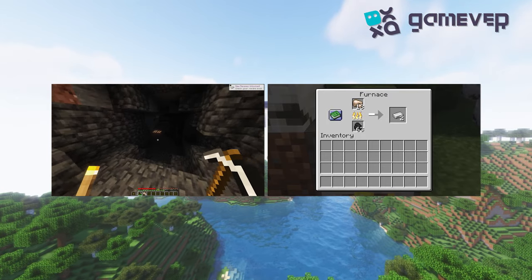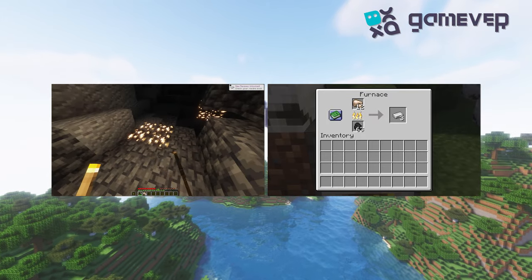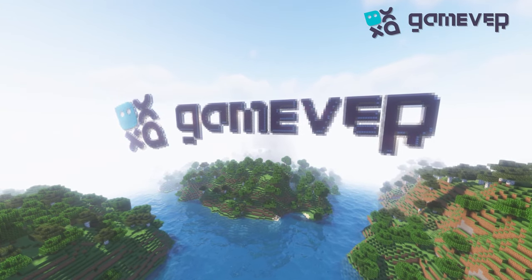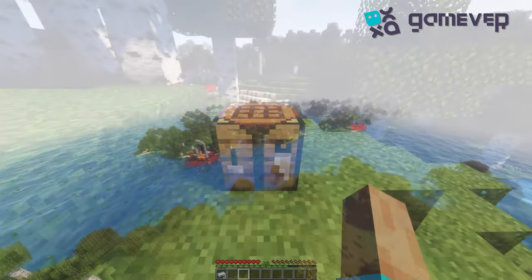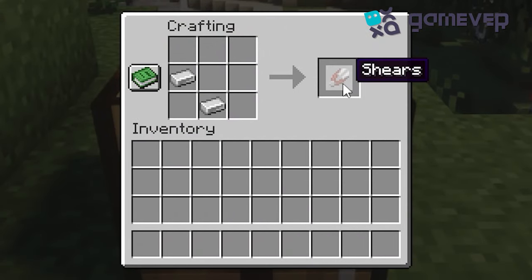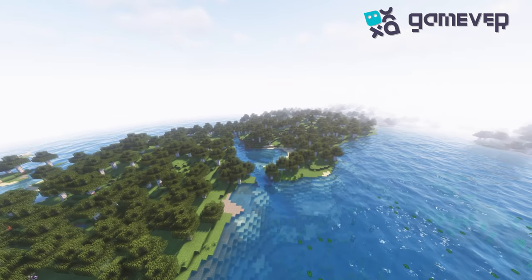Or on rock slopes. Afterwards, smelt the ore to obtain the ingots. Now, with your iron ingots in hand, approach your crafting table and access the 3x3 crafting grid. Place one iron ingot in the center left square and the other in the bottom center square of the grid. Congratulations, you're now the proud owner of a shiny pair of shears!